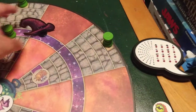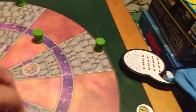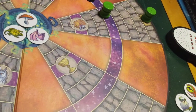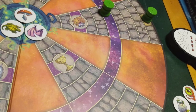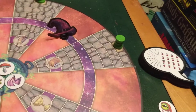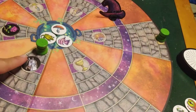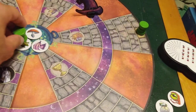Potion bottles can't pass the wizard hat, but they can wait until the hat moves around and then move to an unblocked space. If a potion bottle is on a space above a path blocker, it can continue to move forward to the cauldron.